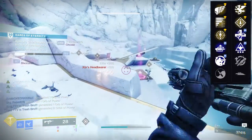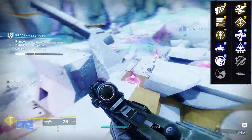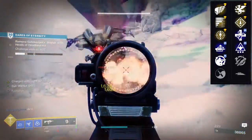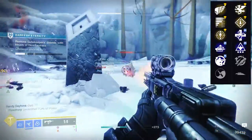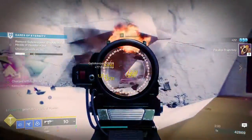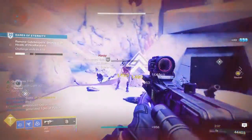With the changes to Subsistence, I actually think Subsistence and Rampage would be the better choice. I did get one with Killing Wind and Rampage, but the changes to Subsistence are really good now — Subsistence and Rampage are the king. I would stay away from Vorpal Weapon just because the base ammo capacity is 26. Subsistence and Rampage for PvE — I don't think this weapon is really viable for PvP, but I could be wrong.